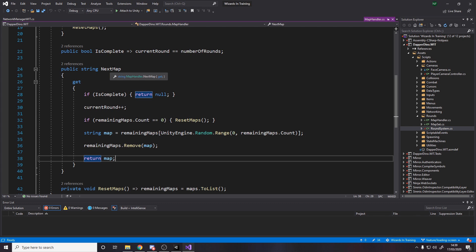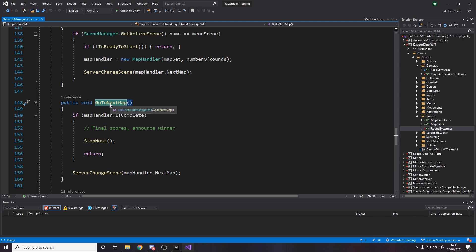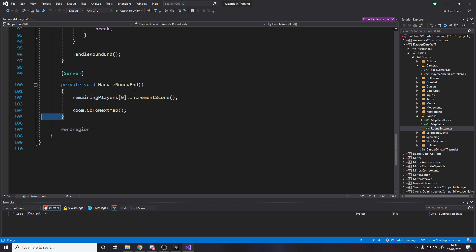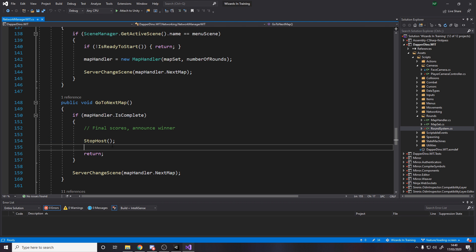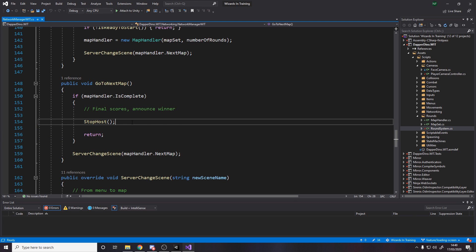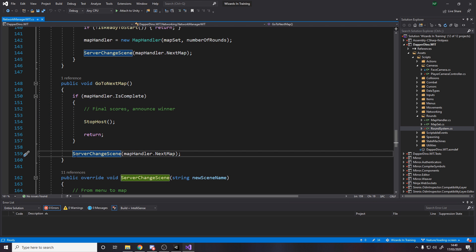To know if we're complete, I check if the current round equals the number of rounds. Whenever I ask for a map, if I'm complete then return null, otherwise increment the current round, reset if we're out of maps, pick a random map from remaining maps, remove it from the list, and return it. When they call next map it counts as using it. In the network manager, when we start the game we make a new map handler and go to the next map. When the round ends we increment the score of the last remaining player and call go to next map. If we're complete we stop the host; otherwise we call server change scene to the next map.